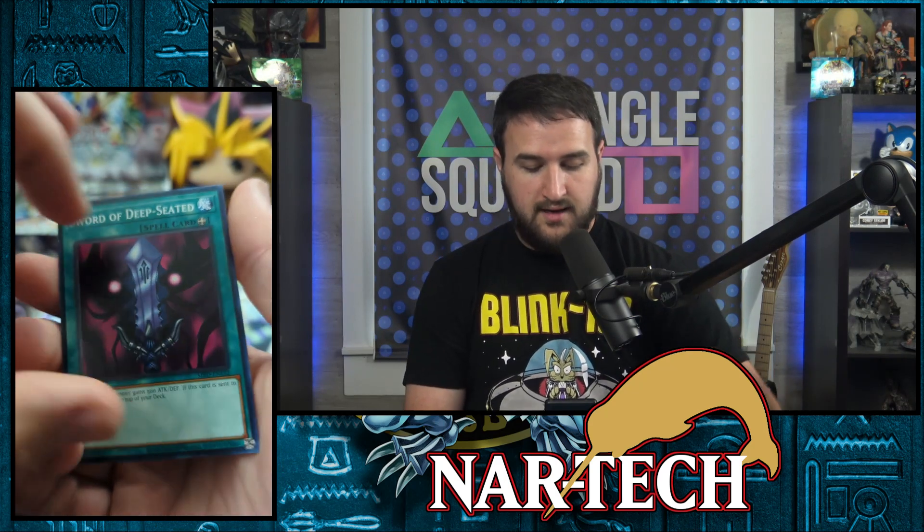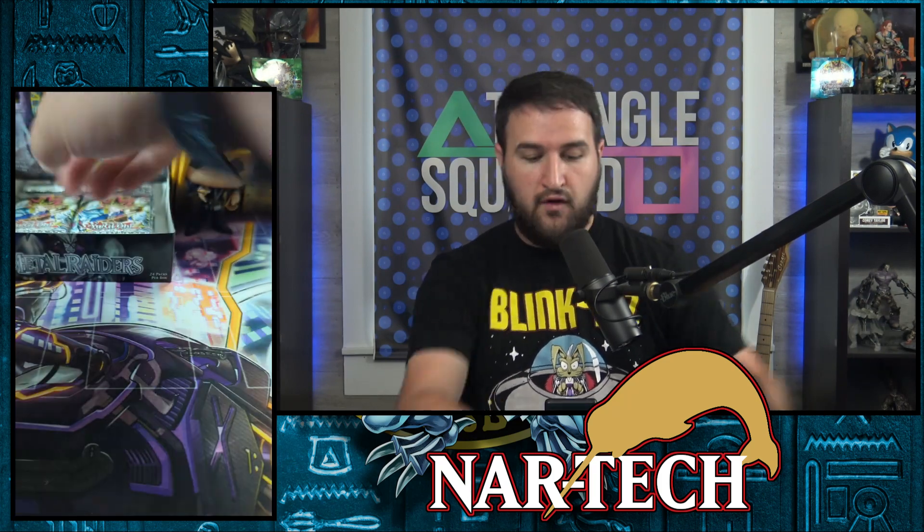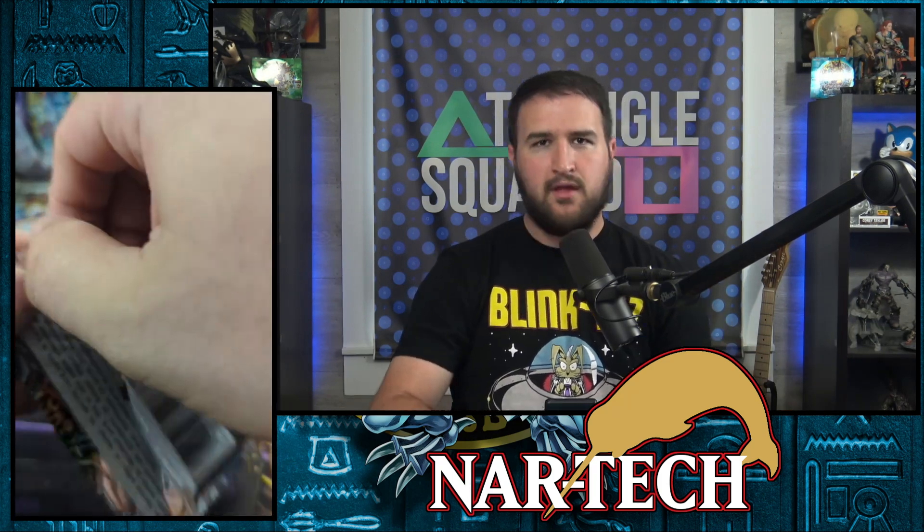Bottom Dweller, Flame Cerberus — that was always a cool card — Rainbow Flower, Punished Eagle, Feral Imp. Once more, classic anime cards. The Unhappy Maiden, Soul Release, a Blade Fly in our rare slot, and a Sword of Deep Seated. All right. Sped up, slowed down, sped up, slowed down, but we're not doing bad. We're three foils in so far.